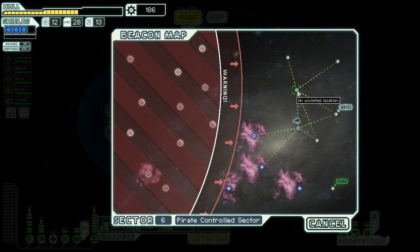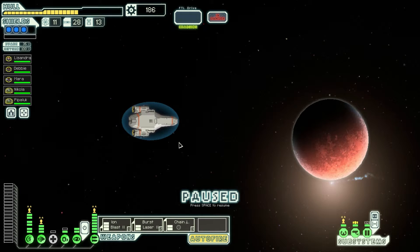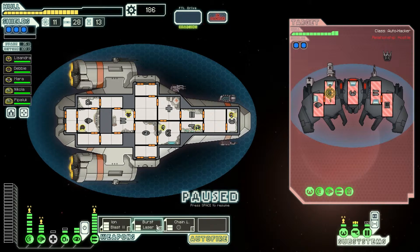Hmm, wow. I can go one, two, three, five — one, two, three. Yeah, we're totally good on that front. So why don't we go right over here and see if there's anything? Big fight, let's do it. Ion blast on the shields, this on weapons.